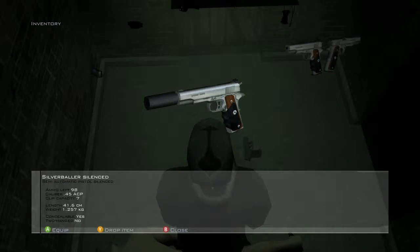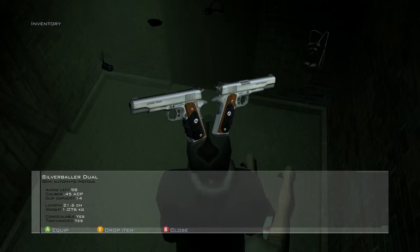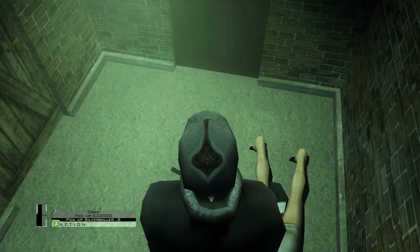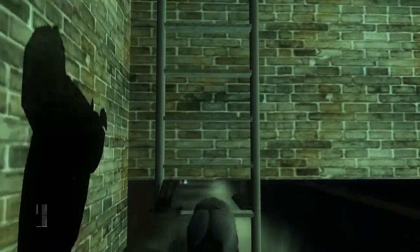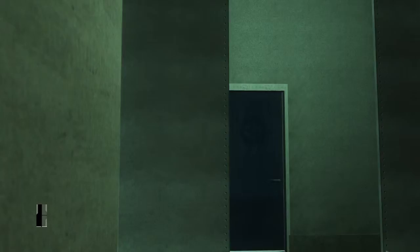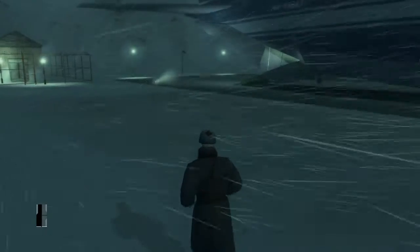We won't need any weapons, so I will actually just drop them. Actually, I will get the silenced silver baller. You don't start with that, so that's unfair. Let's do it without it. And this disguise gives you access to most of the base, but we are going to kill our first target and get his disguise — two birds and one stone, as they say.